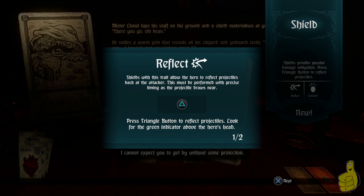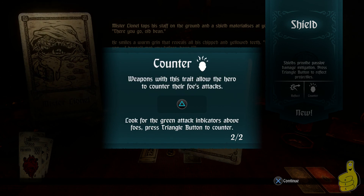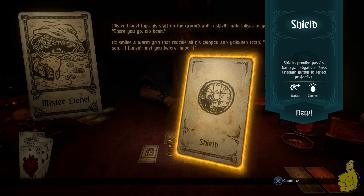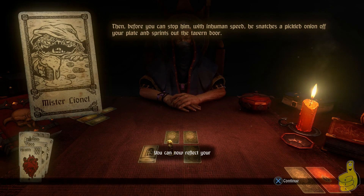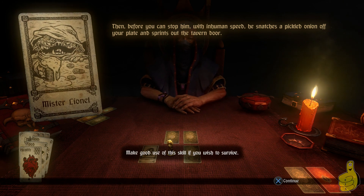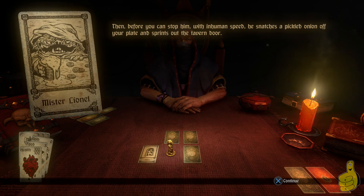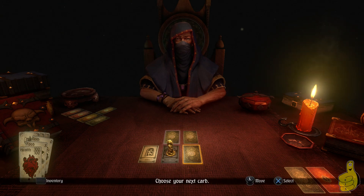It has the reflect ability and the counter ability. If you've ever played the Batman games like Batman Arkham Asylum, the combat system is very similar — you can stun an enemy with Circle, counter with Triangle, attack with Square, and dodge roll with X. Pretty simple and easy to learn. The first couple of counters I keep wanting to hit Square and dodge roll for some reason, but bear with me.